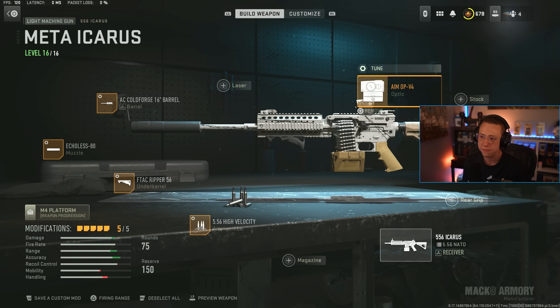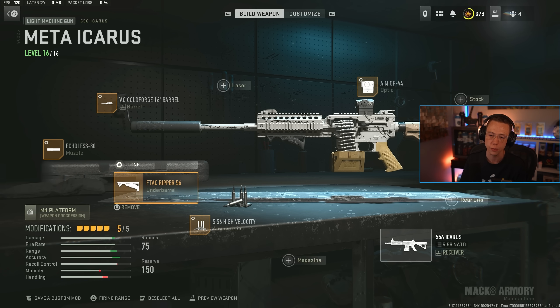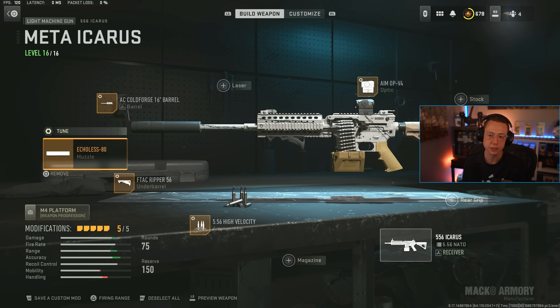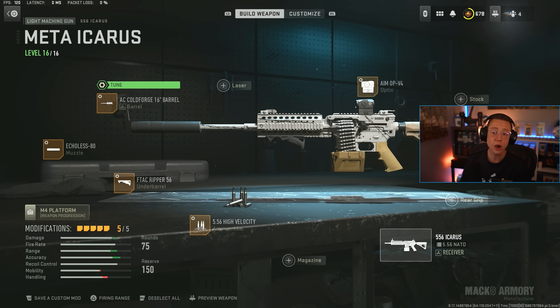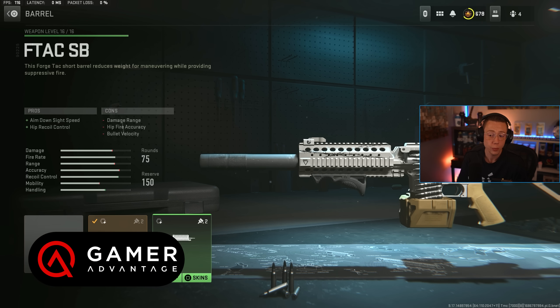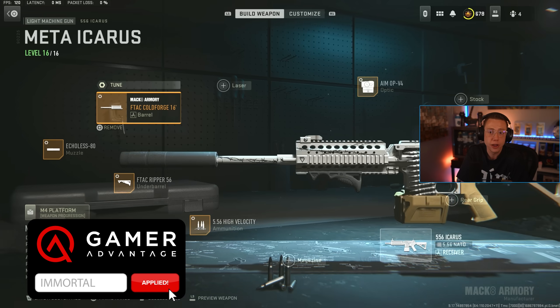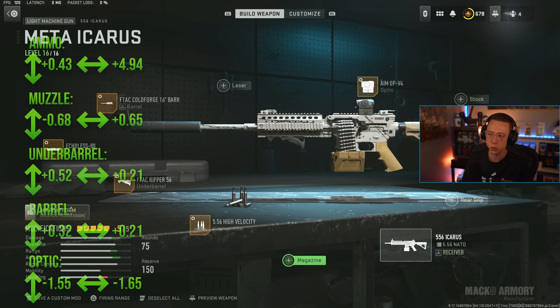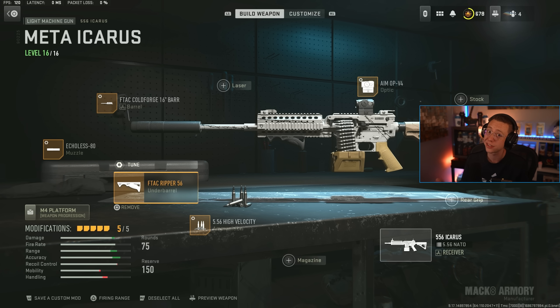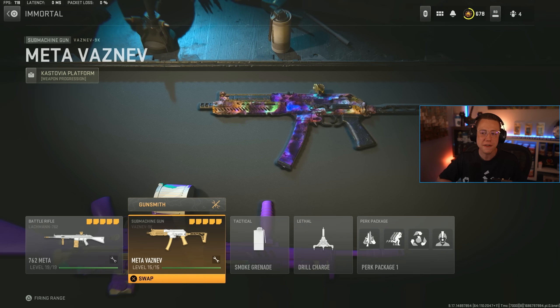For the Icarus setup, we're optimizing for mid-to-long range efficiency: Aim-Op V4 standard optic, high velocity ammo for consistent hit reg at range, Ripper underbarrel for better stabilization, Echoless-80 for better velocity and range, and the Cold Forge barrel which helps range and velocity as well. With limited barrel options, it's essentially a no-brainer choice. No extended mag needed — 75 rounds works well. Very straightforward setup that gets the job done.